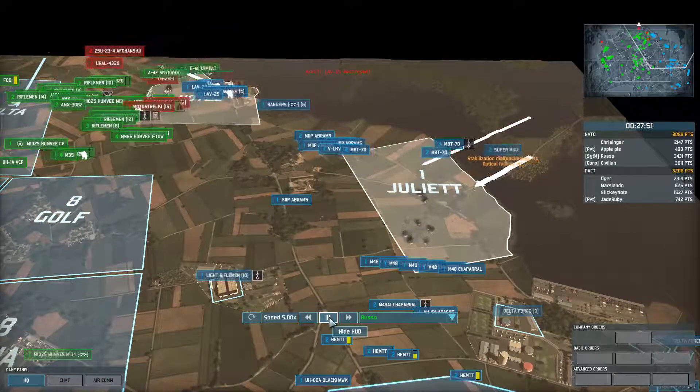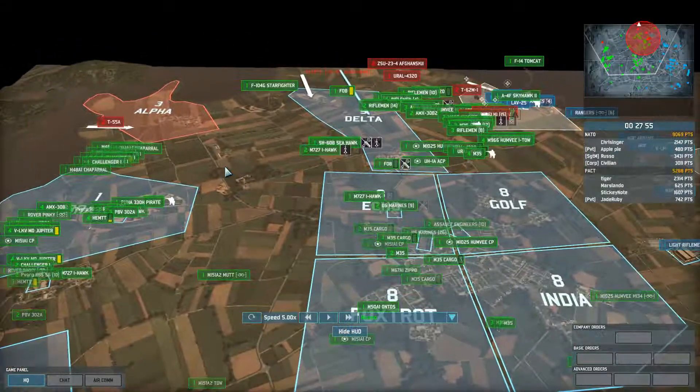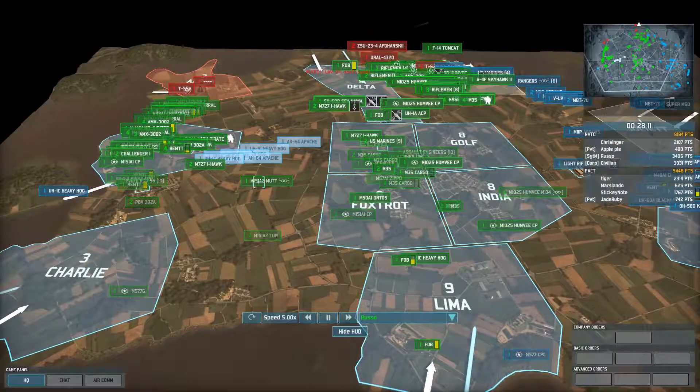At this point don't even worry about the remaining enemy units — what are they going to do? You could drive them all the way over to Alpha, but by this time I think I have 800–900 points, so I call in about eight helicopters.